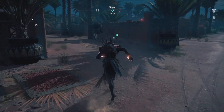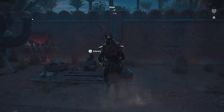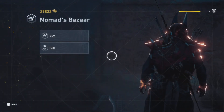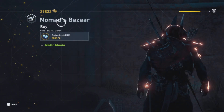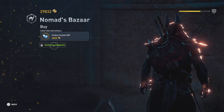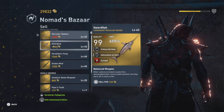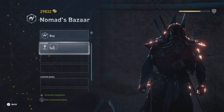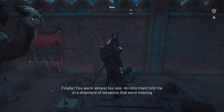Every day, in every major town you will find Reda and his Nomad's Bazaar. He sells carbon crystals, which I always tell you never to buy. He's missing the Heeka chest here for some reason, which I've never seen before. The Heeka chests are a way of gambling — you can possibly get a legendary or epic item, and legendaries in this game are much better than epics.